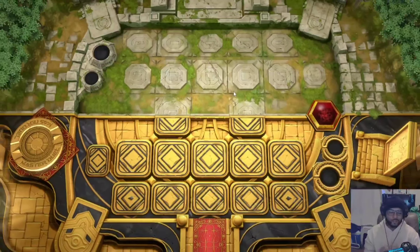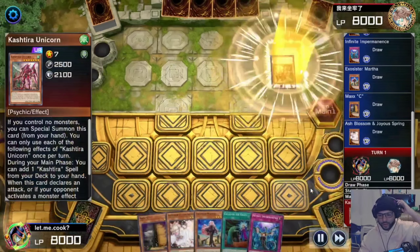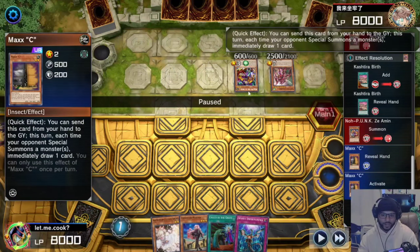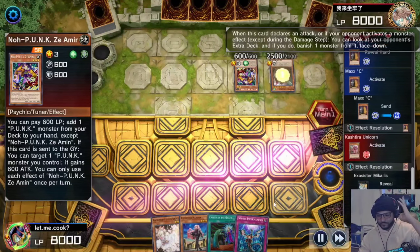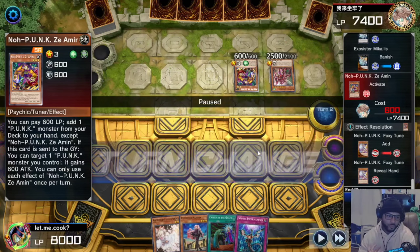Here we are for the last replay of today. We're going second — they activate Unicorn searching out Criteria Birth, go into Sea Amen. I recognized I'm playing against Cassira Punk — I activated Maxi hoping to stop them. I know this is a Barone de la Fleur. They activate the thing's effect banishing one of my Michaelis, activate Sea Demon searching out a Foxy Tune, and end their turn.